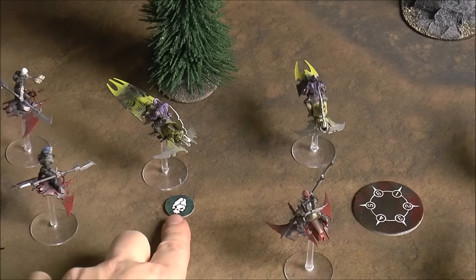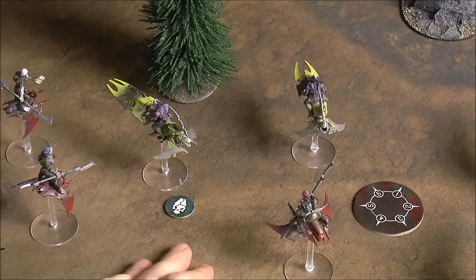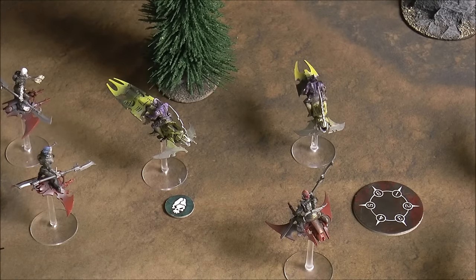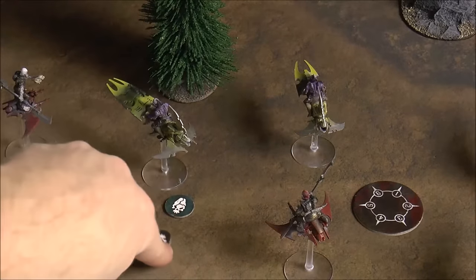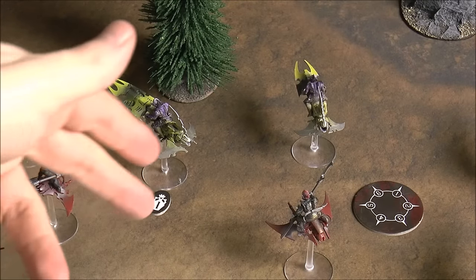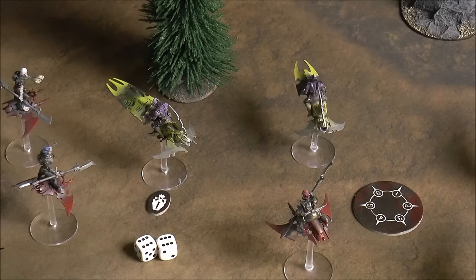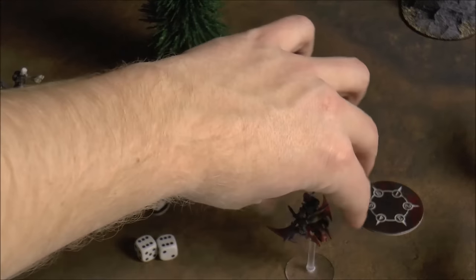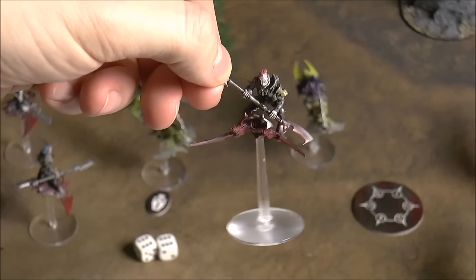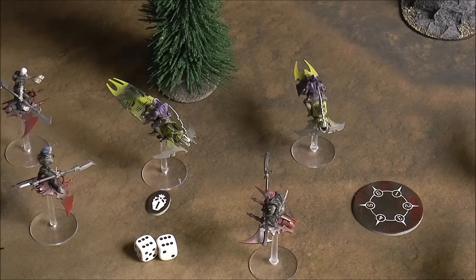Stun tokens temporarily reduce agility by one but go away at the end of the round. Each permanent damage token reduces agility and adds one to any kill roll made against that model. Hellions get a plus one on kill rolls against them because they're exposed out in the open. This is the cover concept — if any part of the model is obscured from line of sight, the target gets a cover save by rolling a 4 or higher.